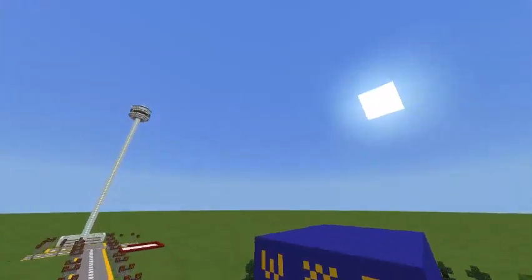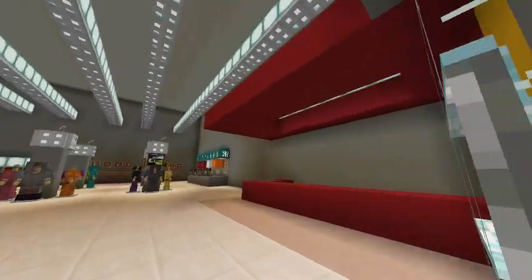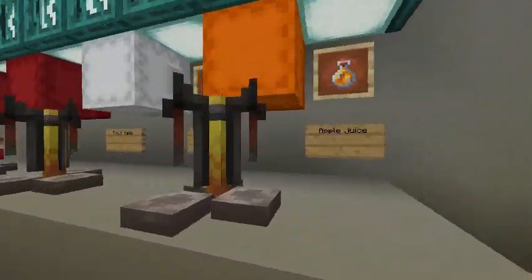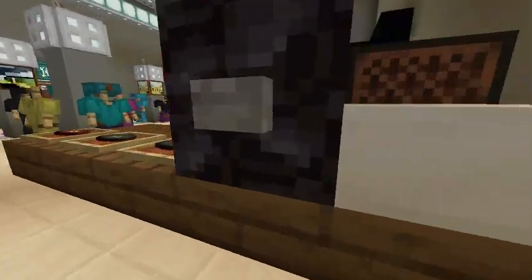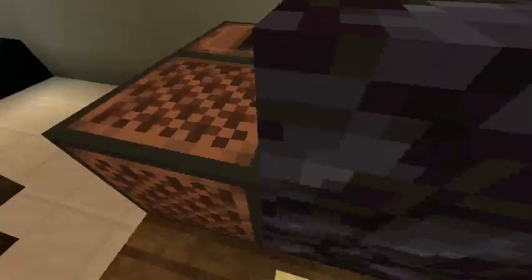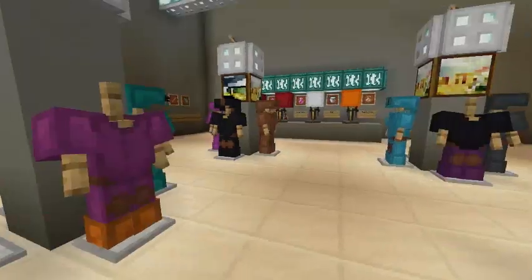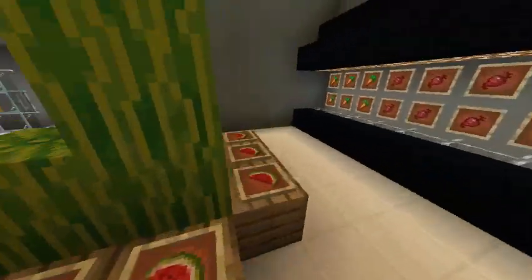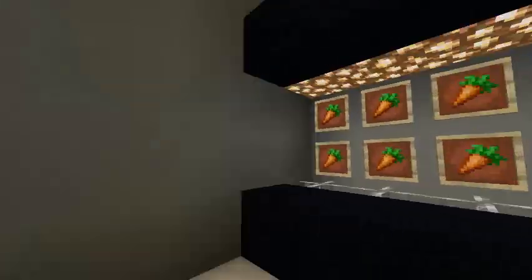This right here I also just built today. This is supposed to be a Walmart, with another McDonald's. Here are some drinks you can get: apple juice, milk, Fanta, Coca-Cola, and some toys up here. You can get some movies, consoles like the Xbox Series X and Xbox Series S, game discs, music stuff, jewelry, and some clothing. This is the area where you can get food like watermelons, and this is the vegetable place.